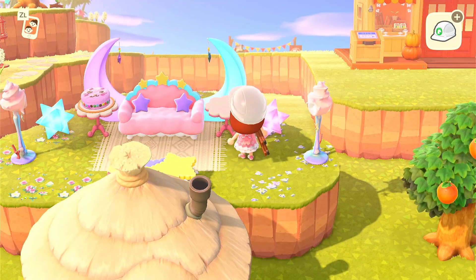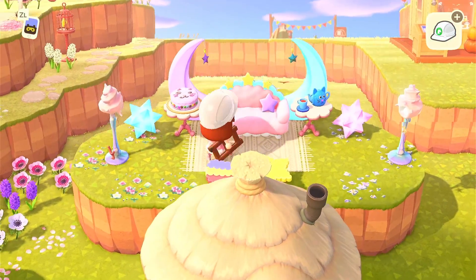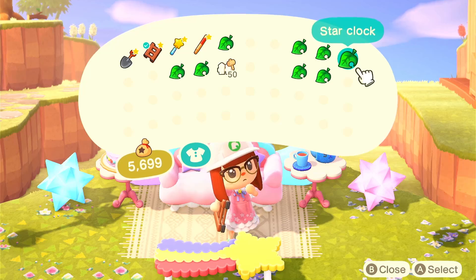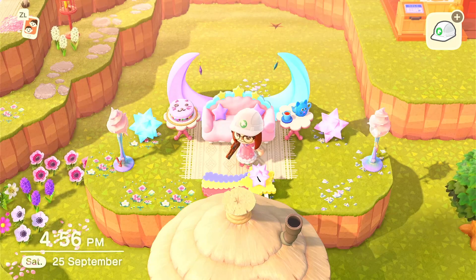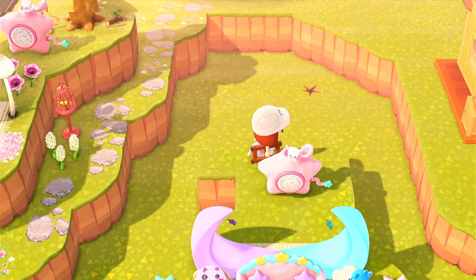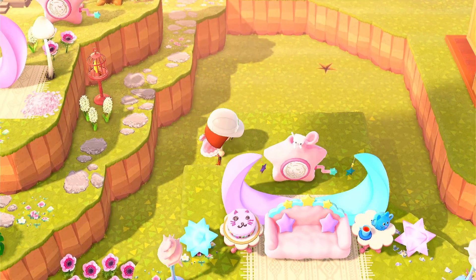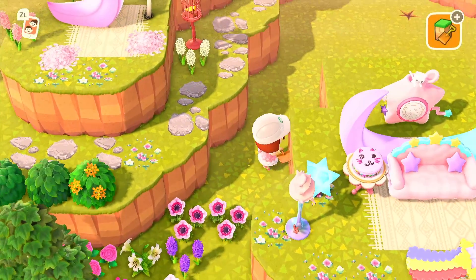I'm now placing items on these tables: the pink cake on one side and the blue tea cozy on the other, keeping that blue and pink theme going. I think it's coming out really really cute. I'm going to put a star clock on this table here. Then I went ahead and built up a cliff so I could place the Kiki and Lala cloud maker behind the crescent moon chairs, dragging it so it's central, then climbing down to destroy the cliffs back to the original shape.